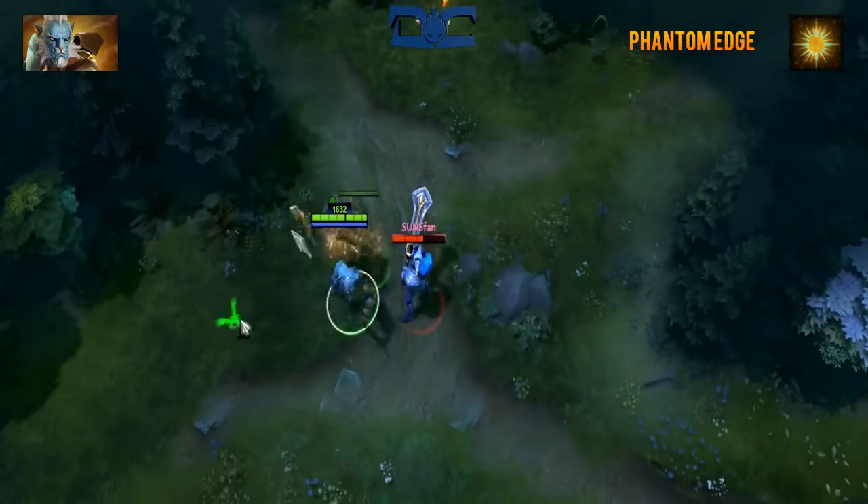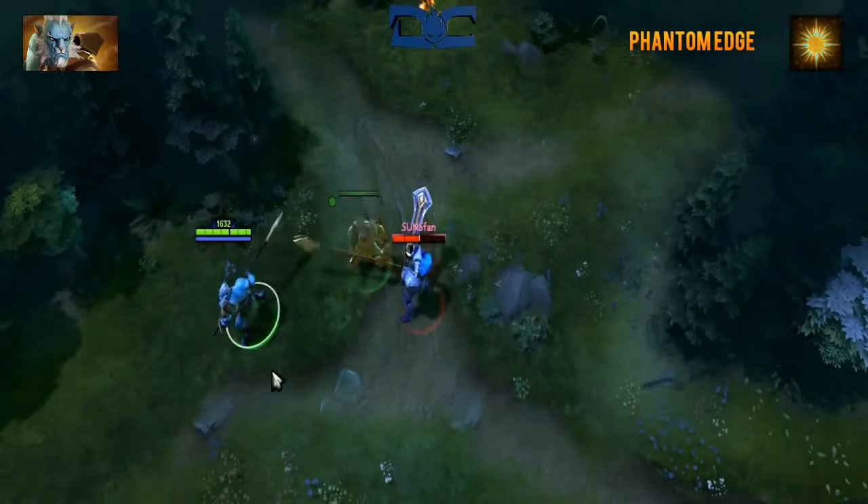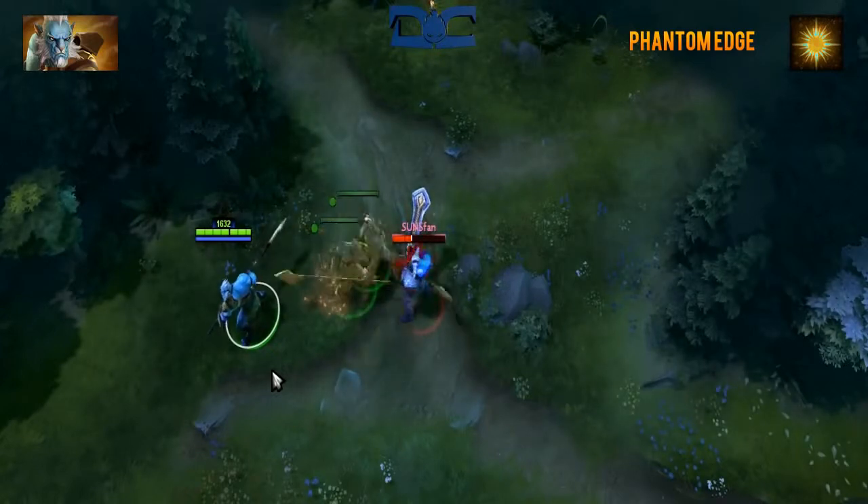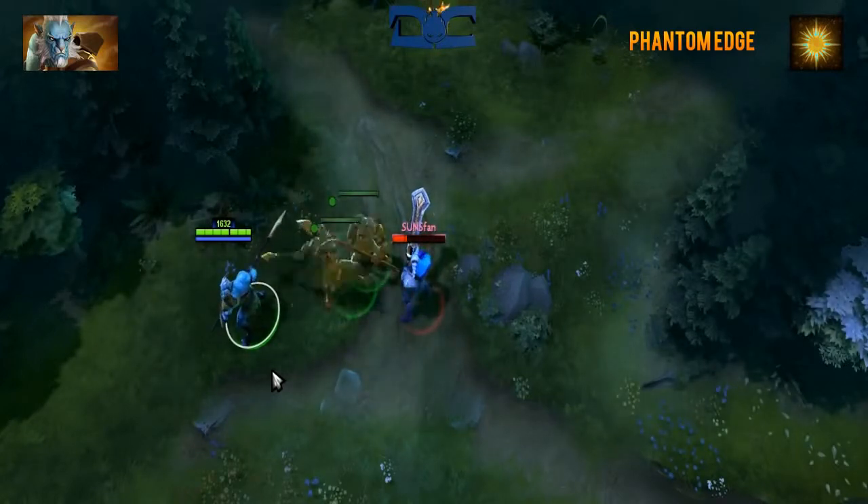Phantom Edge is Phantom Lancer's ultimate and it's also a passive. This will give you a 20% magic resistance which is actually stackable with other spell resistant items.